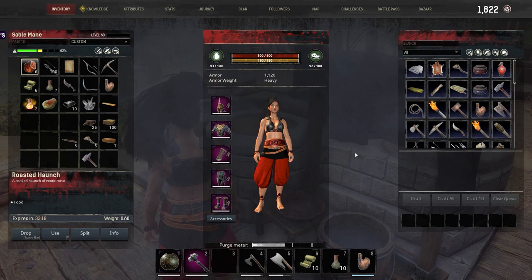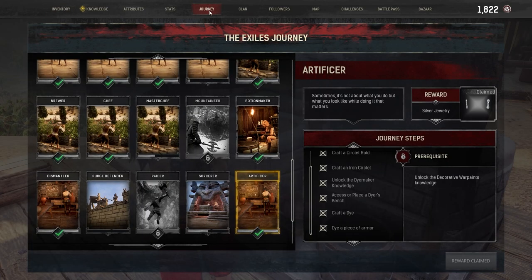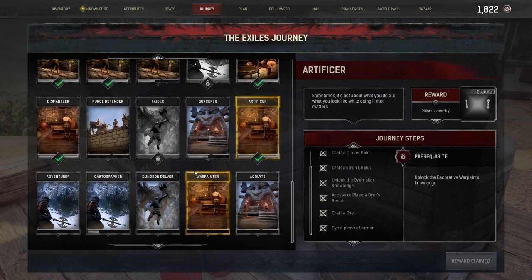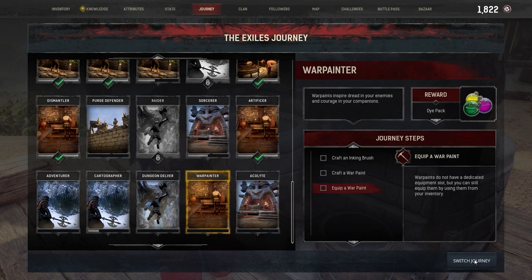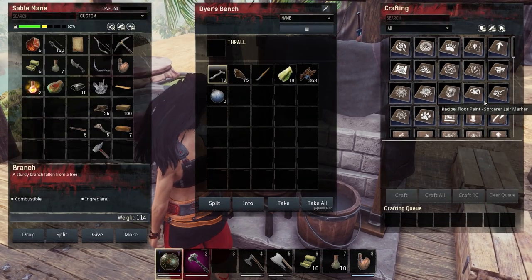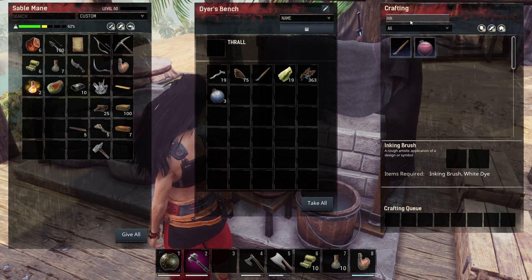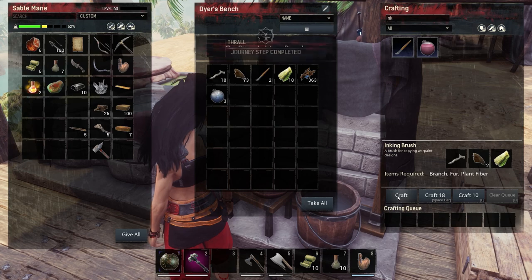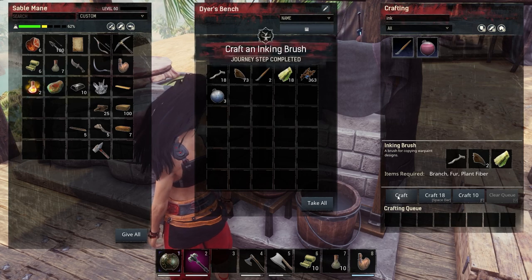Oh, what happened? Journey steps - did we screw something up? War Painter - I need to switch journey. Damn it. Do it again - craft another one. Okay, got it!